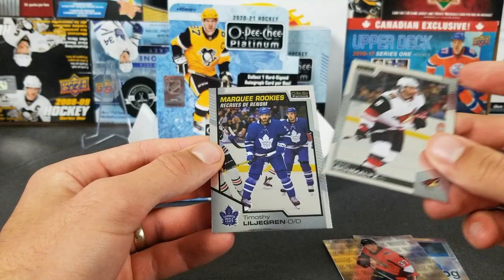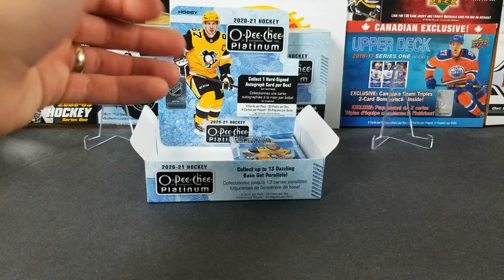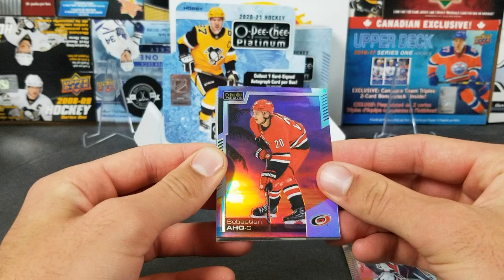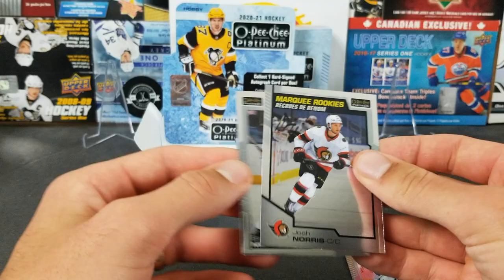I think it might be Timothy Lilligren marquee rookie, but I'm not 100% sure if it's just rookies — I did not see the checklist for those. What do we got here — big bob — we got another sunset. That's our second one of Aho again. Josh Norris and Merz Lincolns.